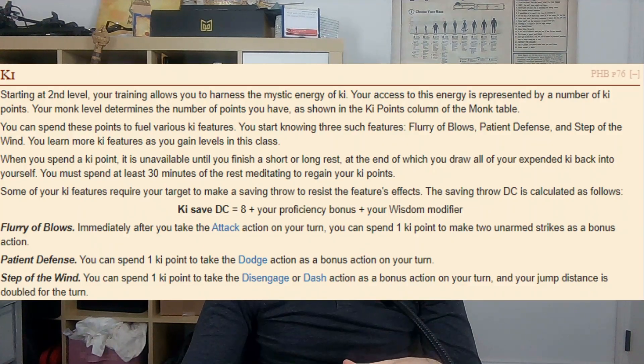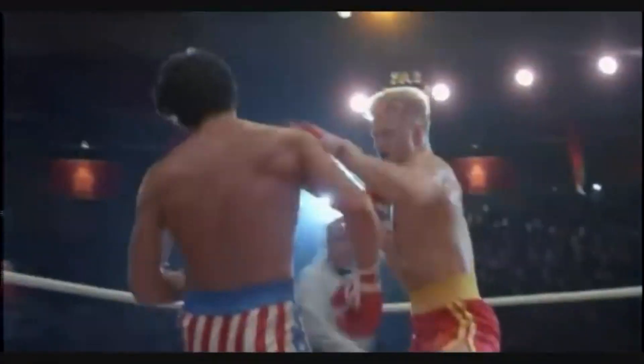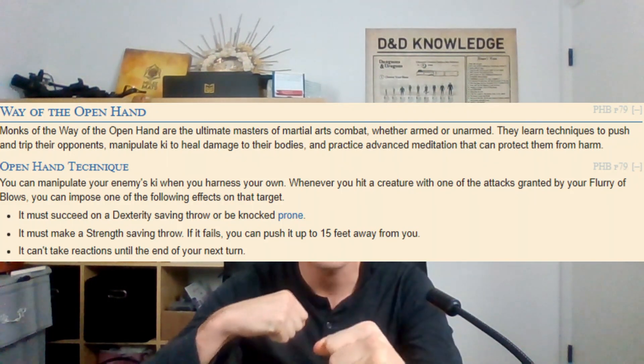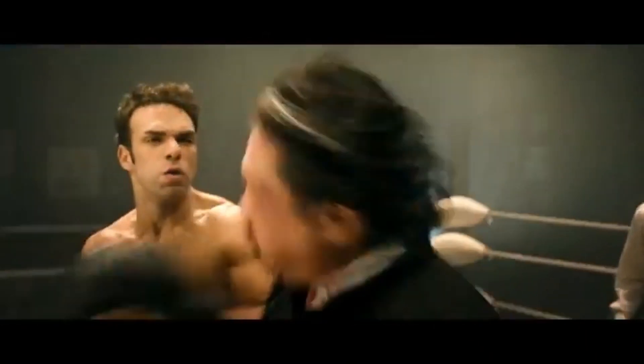Go Monk for your next few levels, and with Monk we get Flurry of Blows, which allows us to make two unarmed strikes with our bonus action. For ki point options, I highly recommend sticking to Flurry of Blows. Note that the Martial Arts feature says you can use dexterity for unarmed strikes — you don't have to, and let's not. When you get to Monk 3, select Way of the Open Hand. This gives us Open Hand Technique: when we hit a creature with one of our Flurry of Blows attacks, we can make them make a dexterity save or be knocked prone, a strength save or be pushed 15 feet away, or prevent them from taking reactions until the end of your turn.